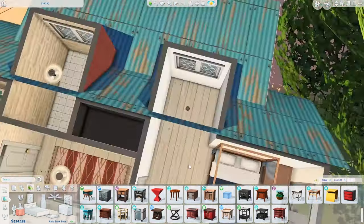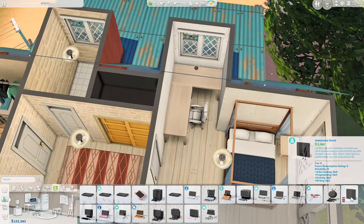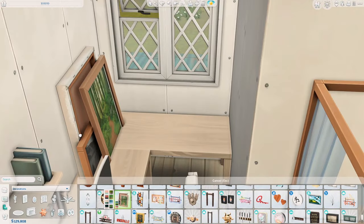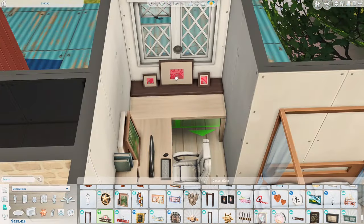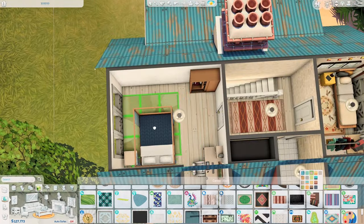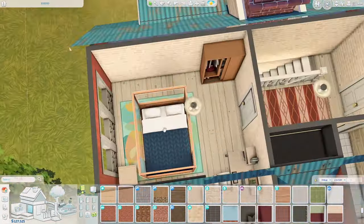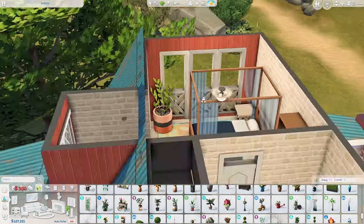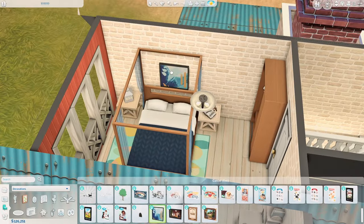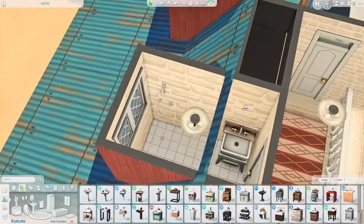We have a closet from Get Together on the landing space. If you don't want to deal with the closet, you can just delete it and put a PC, laptop, seating space, or an easel. We have another bedroom on the other side, and I used the bed from City Living in a blue swatch I've never used before — it looks so pretty. I also did a kind of L-shaped working desk arrangement; it's so cute.